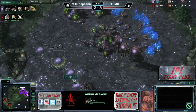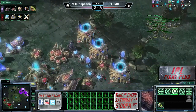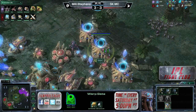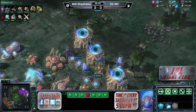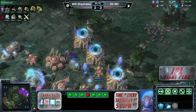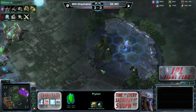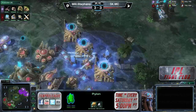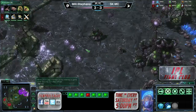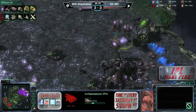Forced a couple of spines as well. Stefano is just playing safe. I wonder if we're going to see potentially mutalisks again this game because that is a lot of spine crawlers going up for Stefano. He's actually going for double upgrades for his zerglings too. What a crazy game we have on our hands — MC is throwing down pylons everywhere to make sure he has complete vision control. An infestation pit is coming up for Stefano, so it is going to be ling and infestor.